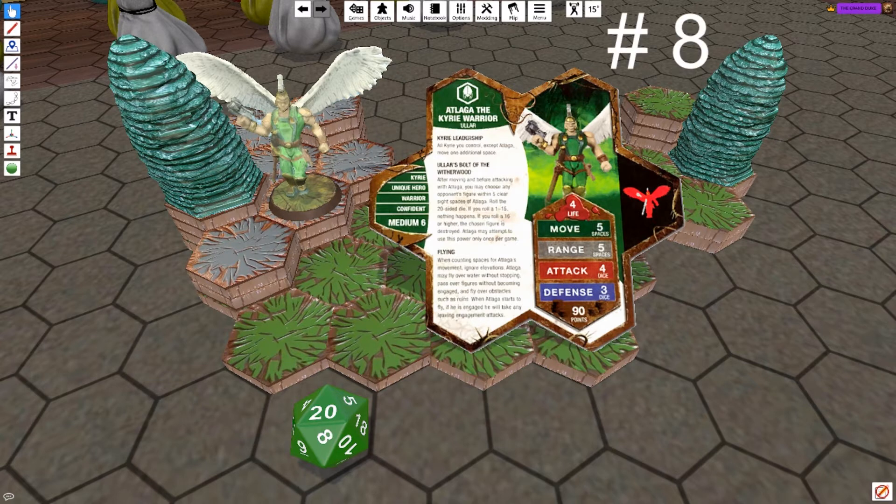At number 8, I'd log in the Kiri Warrior. For starters, he buffs the movement of all Kiris, like the aforementioned Sentinels and Protectors. He also boasts the potential to delete an opposing figure from the game. Ular's Bolt of the Witherwood is a 1 in 5 chance to basically destroy your opponent's most expensive hero at a range of 5 spaces. Even as a standalone figure, though, after using the Bolt, he's still a ranged flyer with 4 attack for only 90 points.